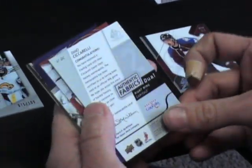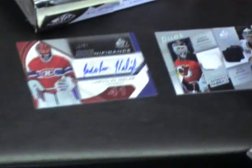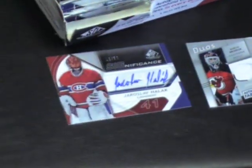What was that — a decoy so they'd go to their store? Cicerelli Dual Halleck Significance Auto. And some Rookie — it's a 999.